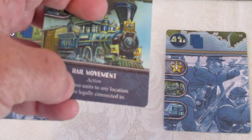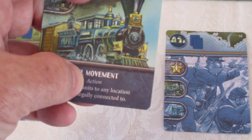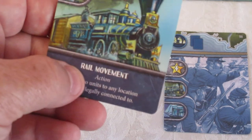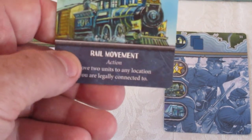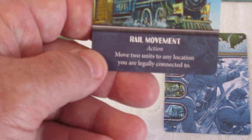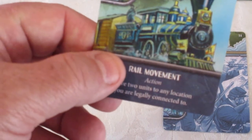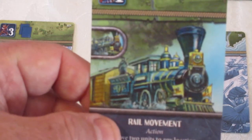The card here is an action card. They're either a free action, which means it does not take an action during your turn to use, or it's an action. This one is an action — it's a rail movement card and it allows me to move two units to any location I'm legally connected to. Connected means I have a rail line, and the rail line does not move through a contested area.